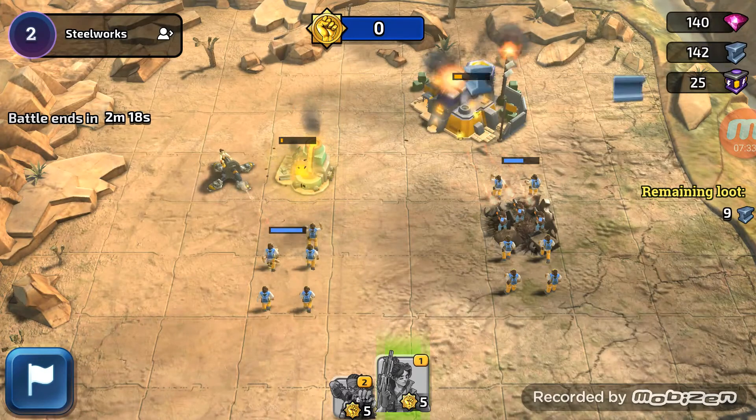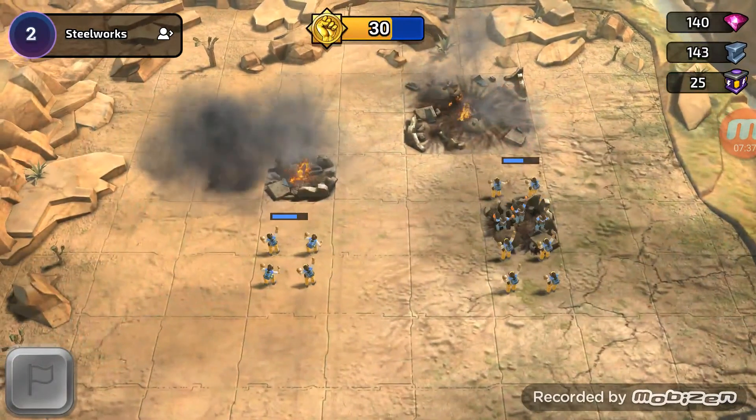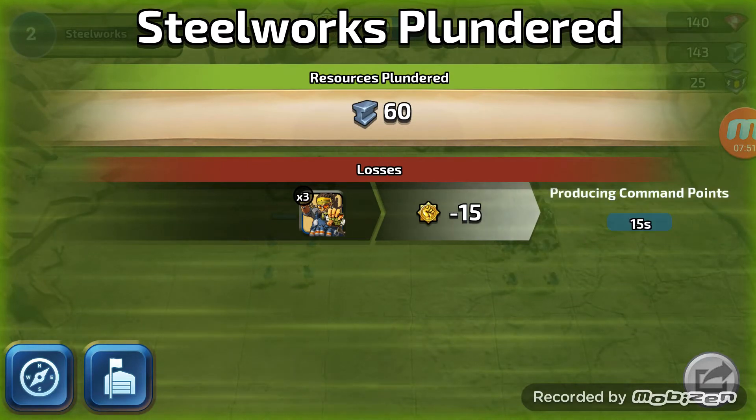Does it matter if you destroy the headquarters - do you not get all the resources? It's the same as Army of Heroes - once you destroy the headquarters, everything goes. So losses at minus 15 is going to cost us 12 steel. So it's going to give us a profit of 48 all in all, plus producing command points.